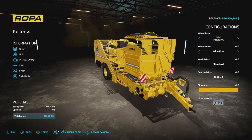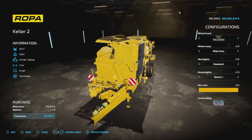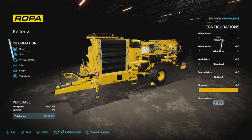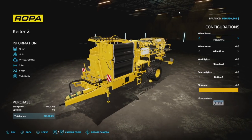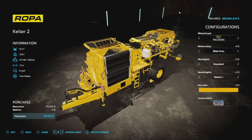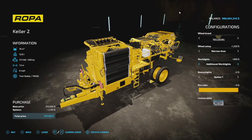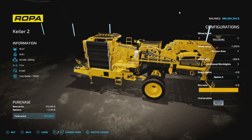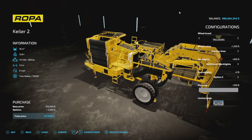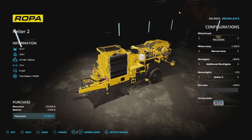Next is the Ropa Killer 2 — a modified version of the base-game beet harvester. Same price, but with a smaller 1.5-meter working width instead of 1.8 meters. It holds 10,000 liters of potatoes, weighs 12.8 tons, requires 200 horsepower, and works at 6 mph. Tire brands include Trelleborg, Michelin, BKT, and Vredestein. You get some neat options like massive wide tires or narrow duals in Michelin and BKT. Working lights and beacon lights are included, plus a rim color option.